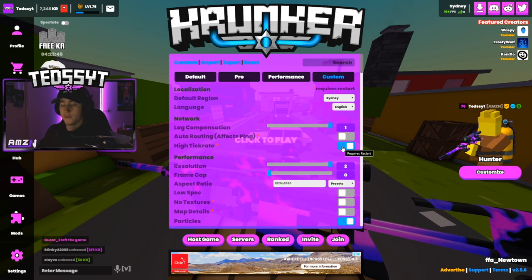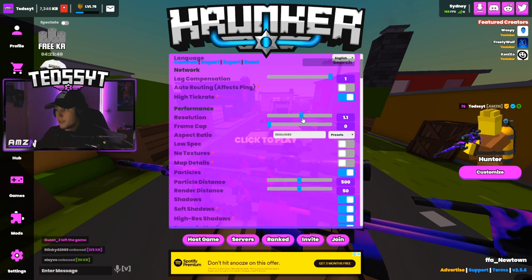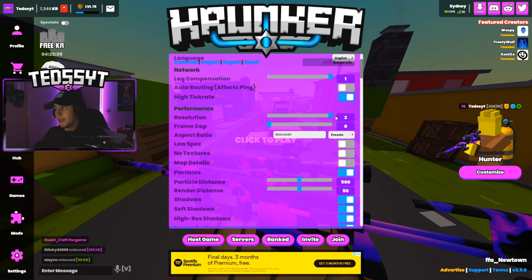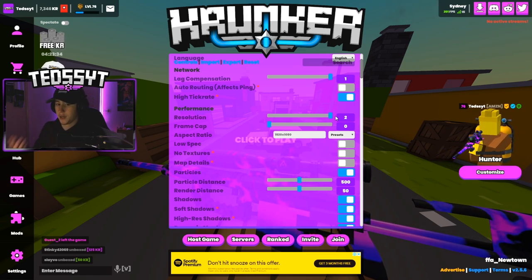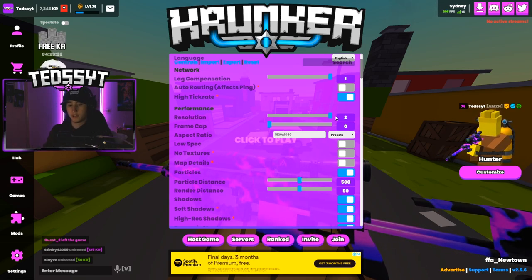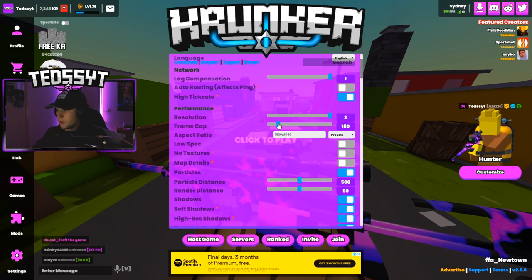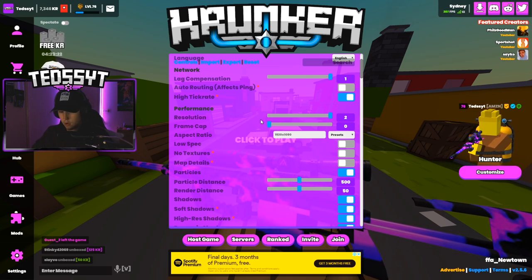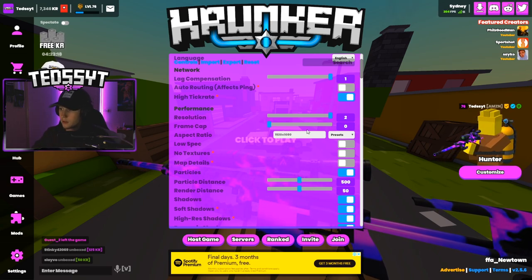My resolution is on two — I don't really see a difference between one and two, but there would be some slight difference. When I record or stream I like everything to look very crisp and nice so I have it on two. Frame cap is on zero because I don't want my frame rate capped at anything — I want it at maximum, so whatever it can get to I like it on that.